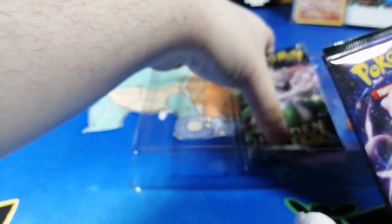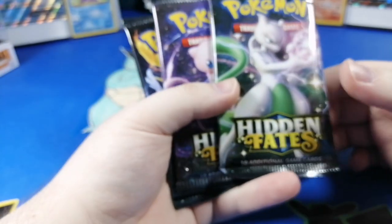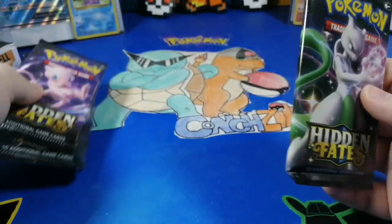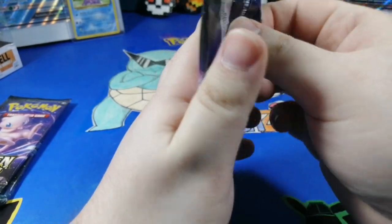Mew's the adorable little brother and Mewtwo's like the edge lord brother. I don't know, they can't be — yeah okay, I'm thinking about it too much. My boy Mewtwo — hope we get a shiny Mewtwo. If we get a shiny Mewtwo and the patch shape is Mewtwo, I'm going to lose my mind! And the code card is going to be displayed later.